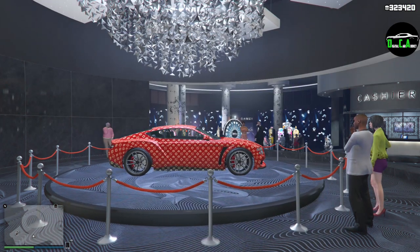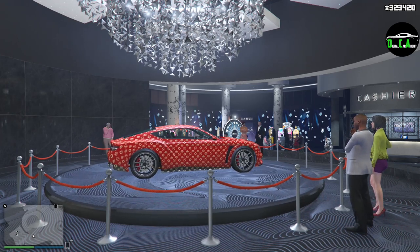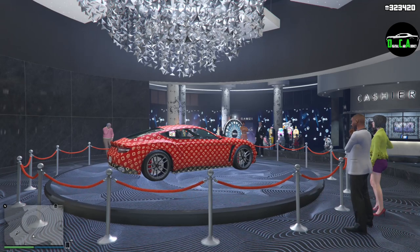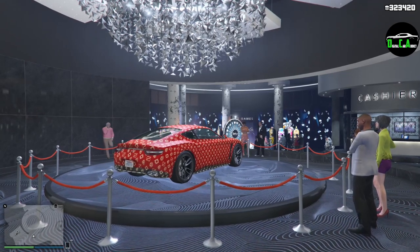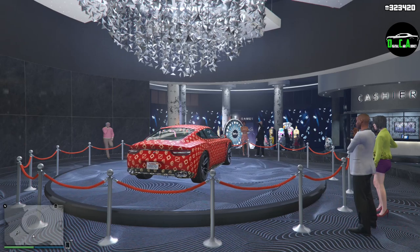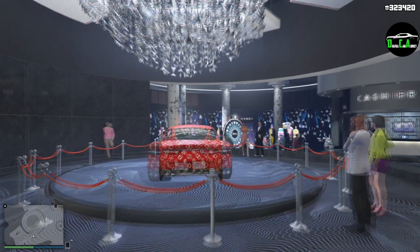The Paragon R is in the sports car class and is a very fun car to drive with surprisingly very good handling and acceleration as well. The customization is also very good. Obviously, it's not on Pariah levels of top speed or acceleration, but it's still a very quick car for what it is. Also keep in mind that you can get the armored version of the Paragon R for free by doing the casino penthouse missions as usual.